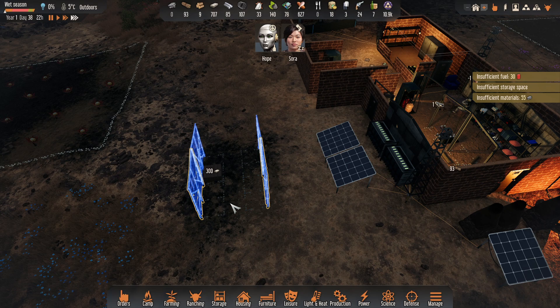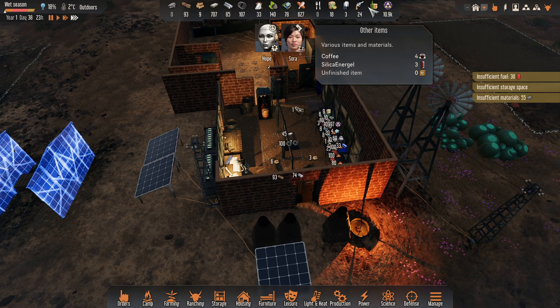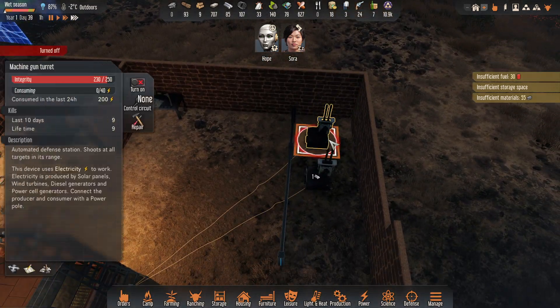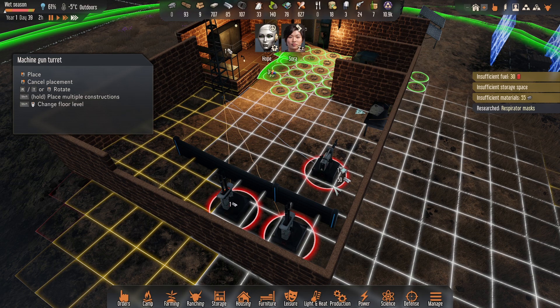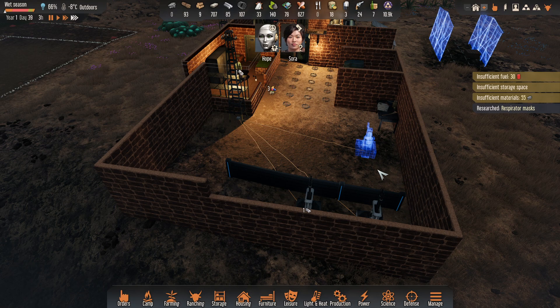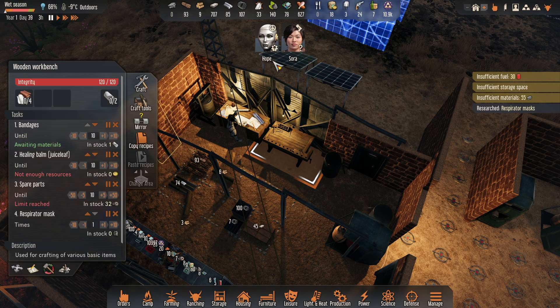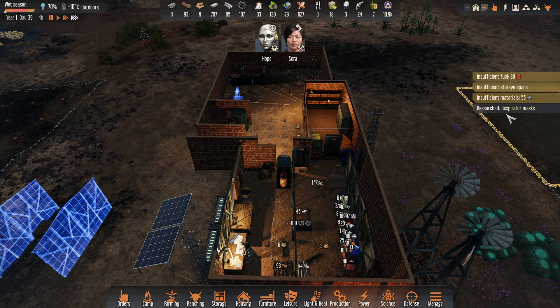I've constructed a new stockpile here — we didn't have any space for the ore. We're doing well with silicon Energel too — we have three left. So I don't mind those big battles. I think I'm going to need a third turret though. The next thing Sora does — we'll have her craft that. She can. So that'll keep her so much happier.